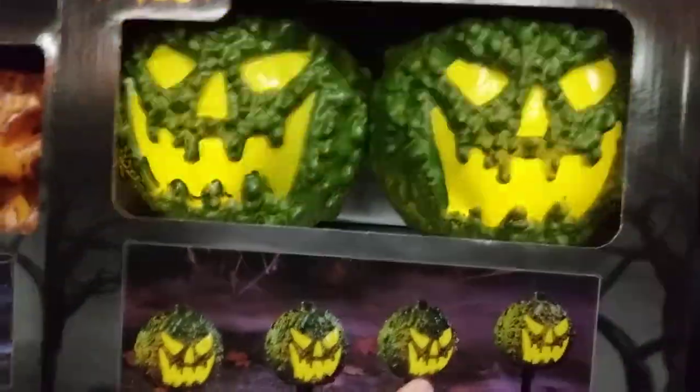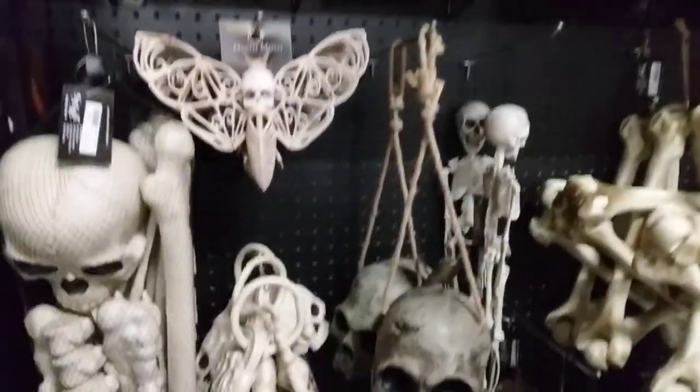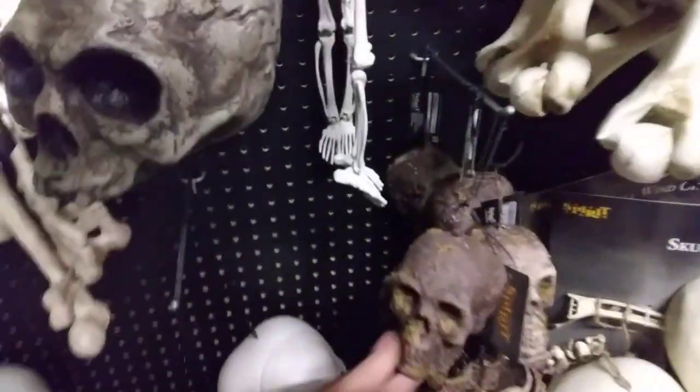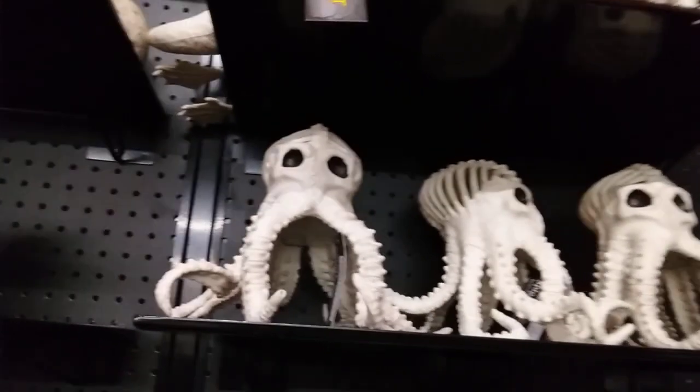Oh, sorry about that. Go ahead, my mistake. Moldy pumpkins. Skulls — look at all those skulls they have. A Decane one, that's cheap though, you can tell it is. Octopuses — how does an octopus have a skeleton? Shark skull.